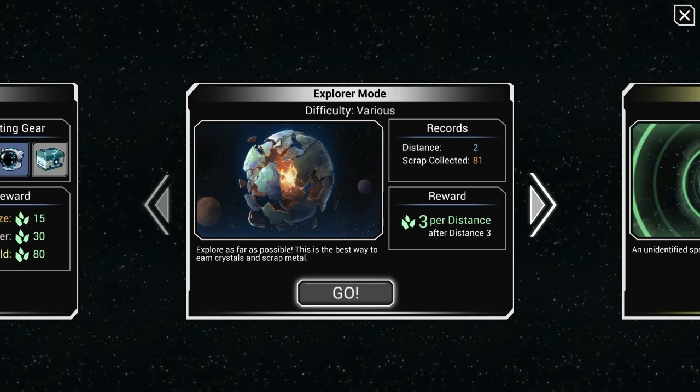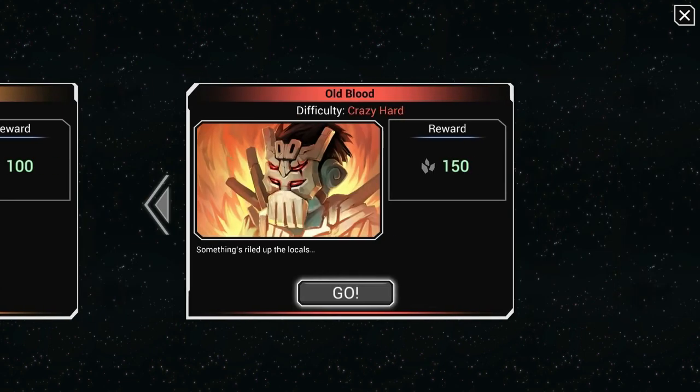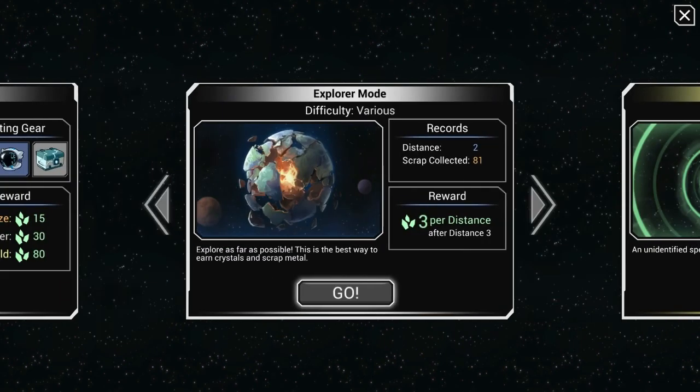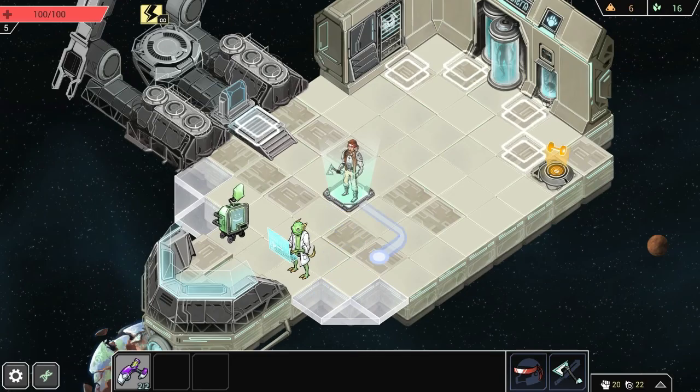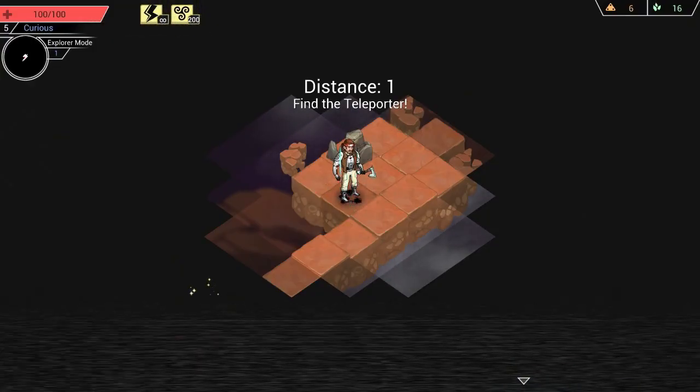We got 15 Crystal for doing it. If we had gotten farther, we would have gotten silver or gold. I think you only get gold for actually completing it, and it's a once-a-day thing. But there are also multiple different challenges you can do: Basic Explorer Mode, the Datalog which is much harder, then Very Hard, then Crazy Hard. Most of these you don't want to attempt until you have much better gear way later in the game.